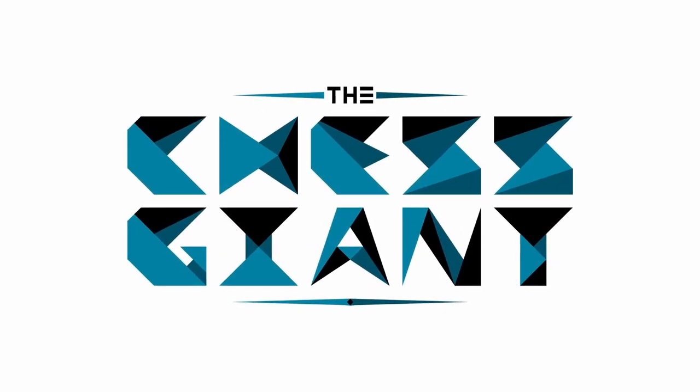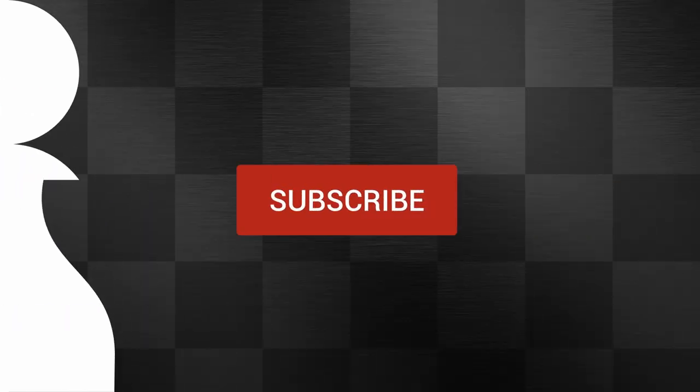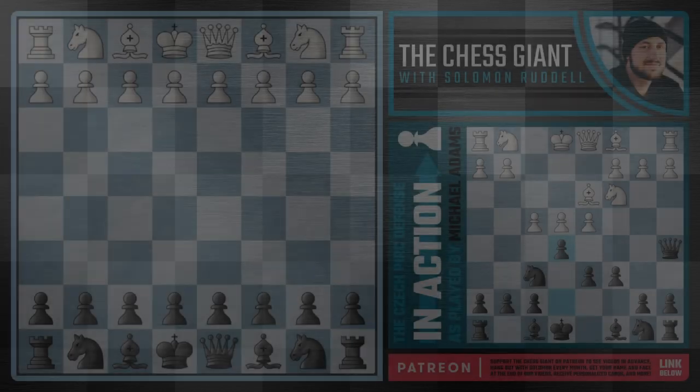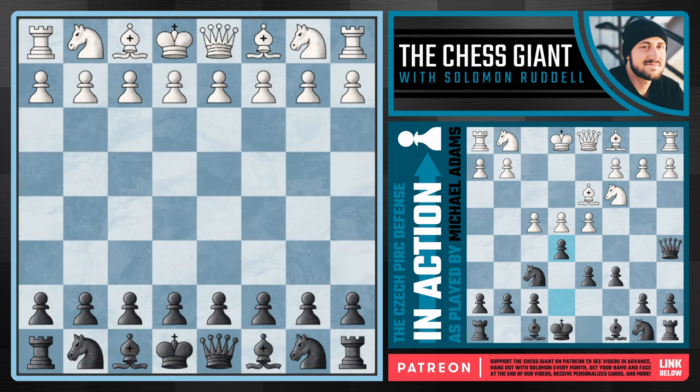What's up guys, welcome to Chess Giants, your boy Solomon O'Dell. In today's video we're covering a fascinating Czech defense game played by none other than Michael Adams. Back in the 1990s, he was going up against one of the Polgar sisters, Sophia Polgar, who started this thing off with e4.